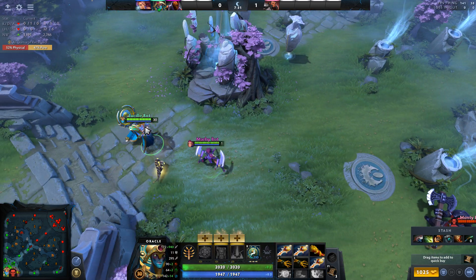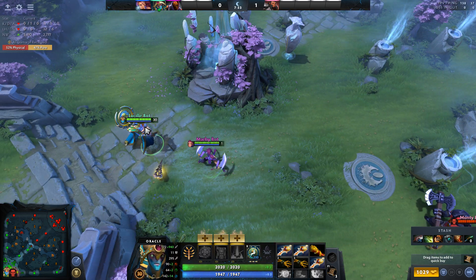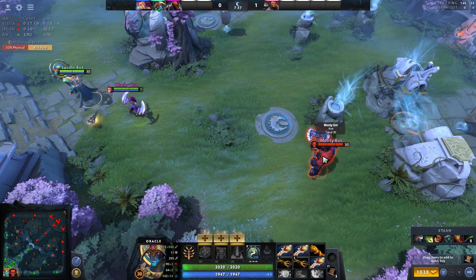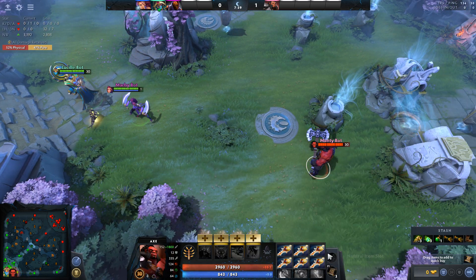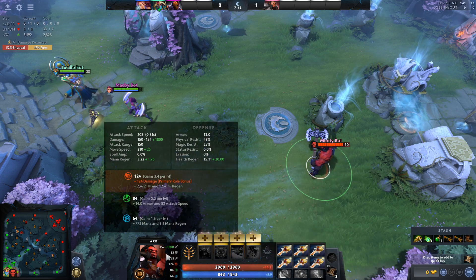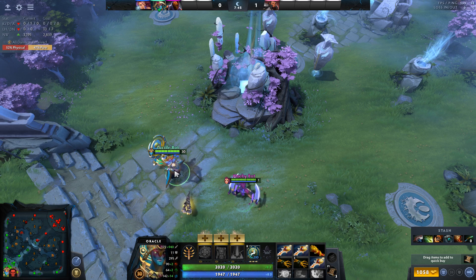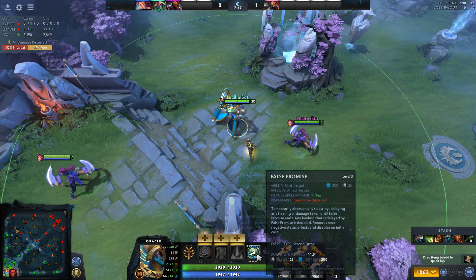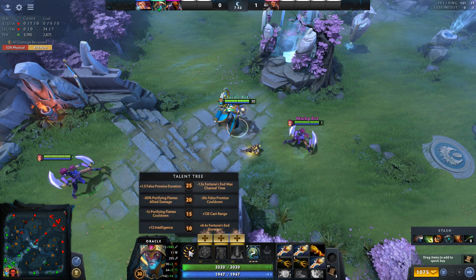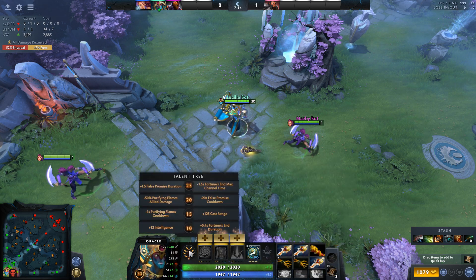Hi there. This is a tip for Oracle players and everybody who plays with an Oracle in their team. Number 1: look at the items on Axe — he is very damaging right now, 2k damage per head. Here is Oracle with False Promise, duration 10 seconds on level 18 and 11.5 seconds with the left talent on level 25.